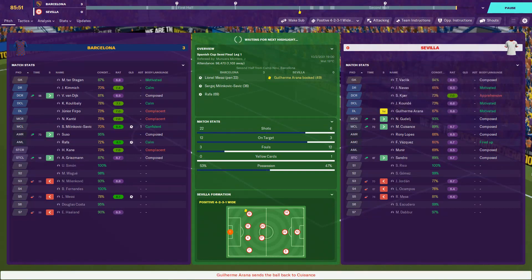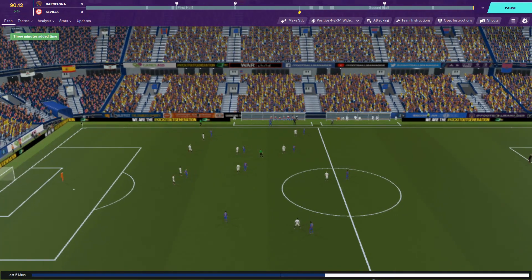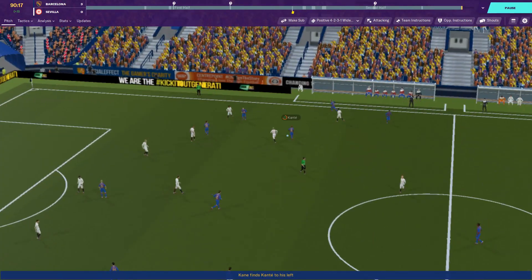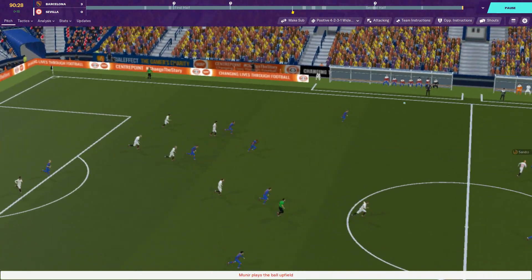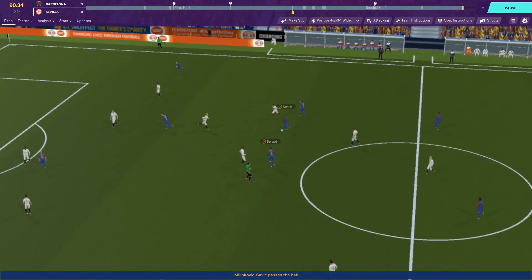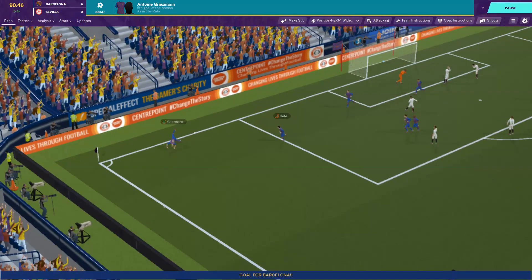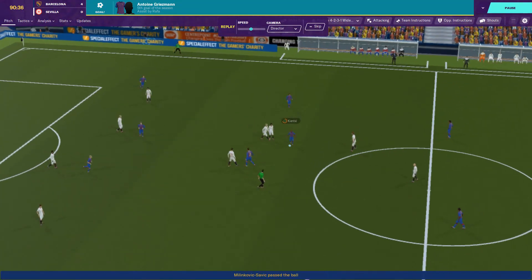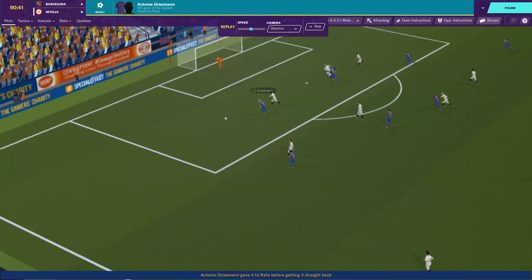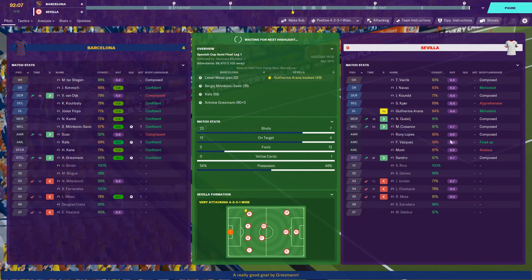Van Dijk finds Rafa — can't find anyone. Good header by Van Dijk. Suso, Kante — chips one for Griezmann, Rafa plays one for Griezmann — he's put it in! Fourth goal of the game and fifth of the season for Griezmann. Rafa with a cheeky ball on the outside of the fullback, Griezmann with a run down the channel, wins the header, plays it round the fullback — far post corner... what a goal! Vaklik was helpless.